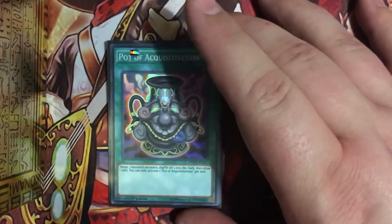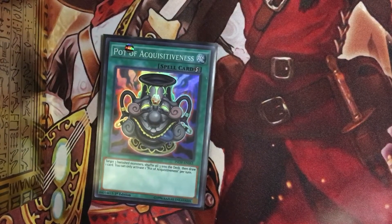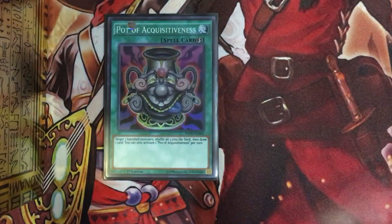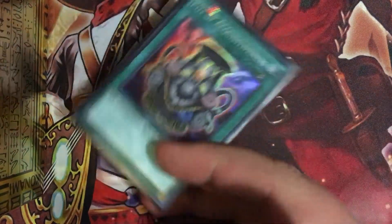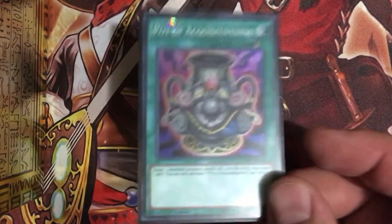One Pot of Avarice — probably pronouncing that incorrectly, don't care — you pretty much shuffle three face-up monsters that are banished to either player's deck and draw one card. This allows me to utilize my Phantom Knights or extra deck materials and everything like that back into their resources so I can get more.